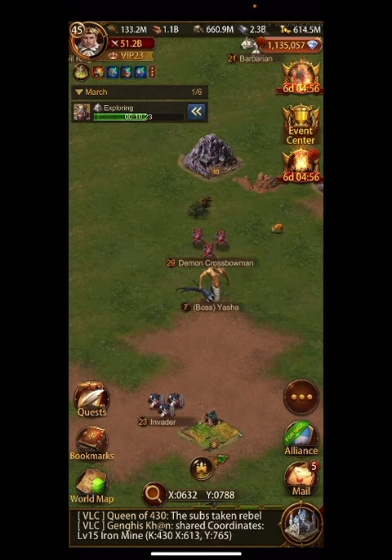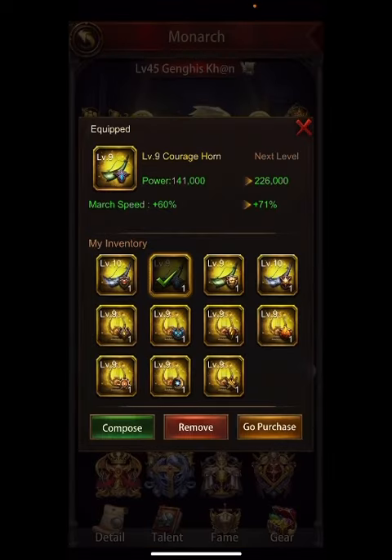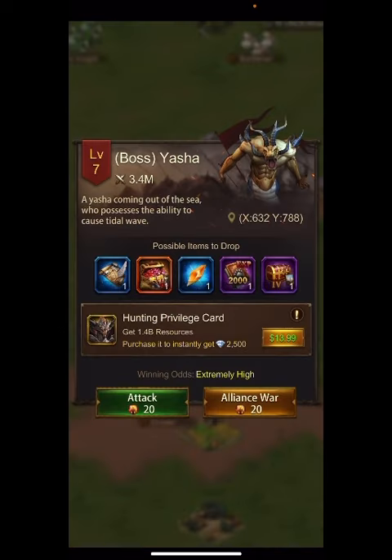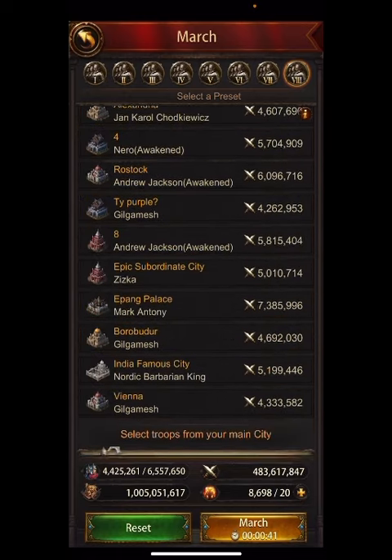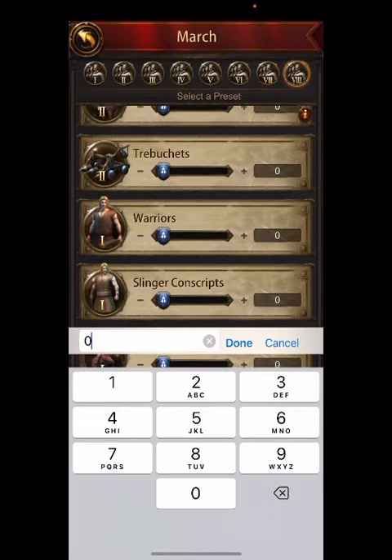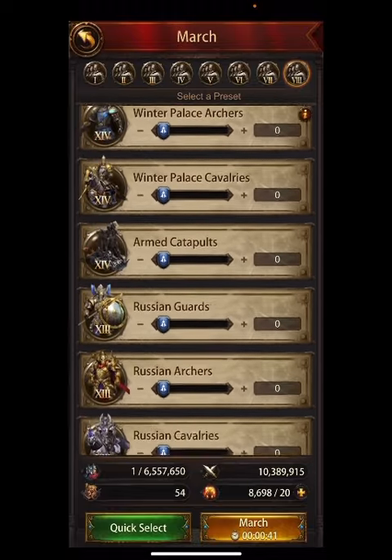Now the question is on the way back. The last monster was too close, so I'm going to have to send a march and lose on purpose. I'll waste stamina for you guys. I'm going to send this on regular march speed with the exact same general and send just one ground troop. It's going to take 41 seconds — let's see how long it takes on the way back.